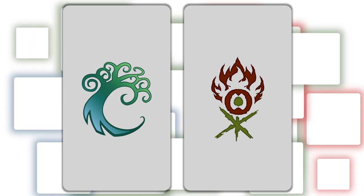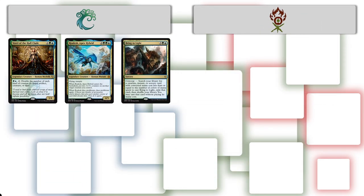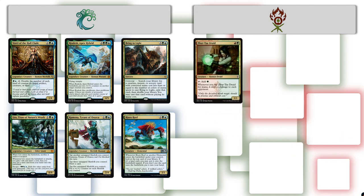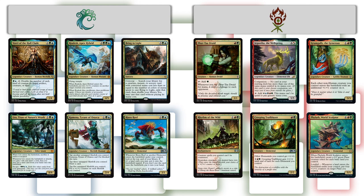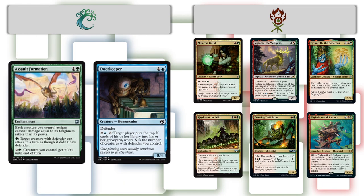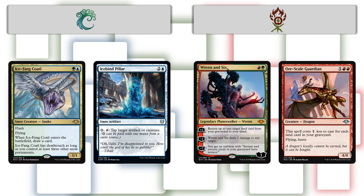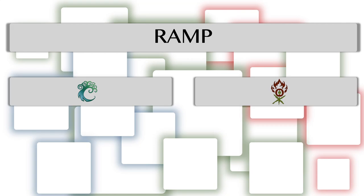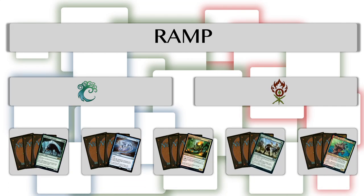For Gruul and Simic we're going to do things a bit differently from the other guilds. When trying to come up with possible strategies for Simic, I didn't get much further than +1/+1 counters, ramp or multicolor, and some tribal options with minimal support. For Gruul it's not much better — ramp, +1/+1 counters, power 4 or greater. Especially these two guilds sometimes either have simply no clear identity, are just ramp, or have very niche strategies like Defenders, Kicker, Snow, or Enrage that don't have much support outside of one or two sets. So instead, let's choose ramp as an overarching theme for both guilds, and include some smaller synergy packages built around specific build-around cards.